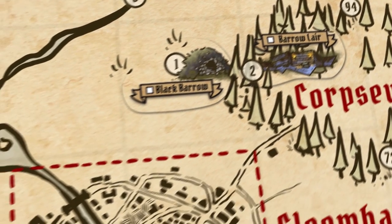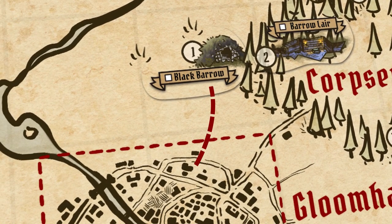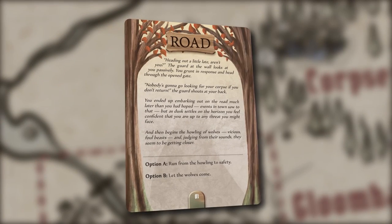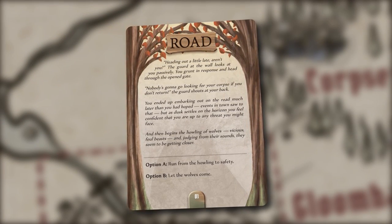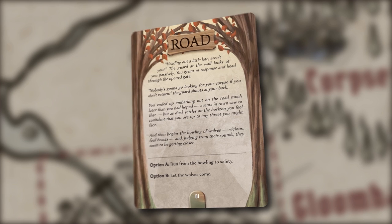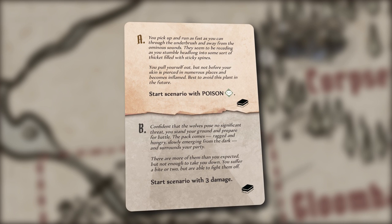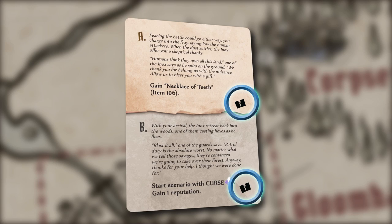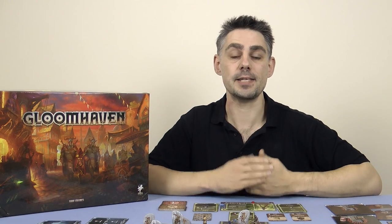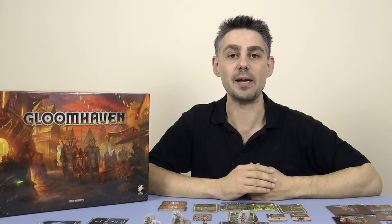Whenever your party travels to a location a road event must be resolved. Draw the top card from the road event deck and follow the instructions on it. You'll be presented with a choice and once you have made your decision flip the card over to see what happens. Once an event is resolved it's either placed at the bottom of the deck so it could occur again later in the campaign, or if it has this icon it's removed from the game instead. One cool thing about the road event deck is that it evolves as the campaign progresses, with extra cards being added into the deck based on choices that you make during the campaign.